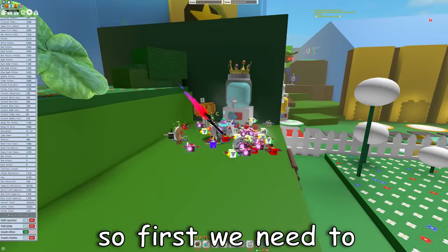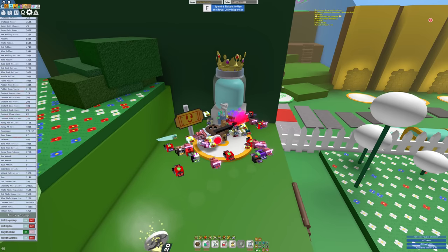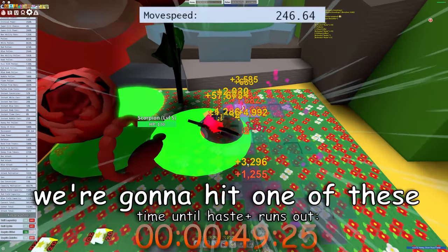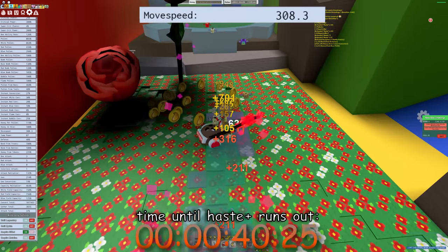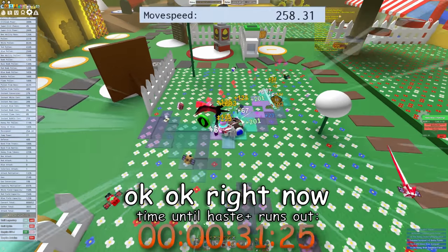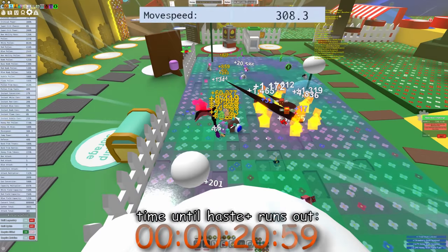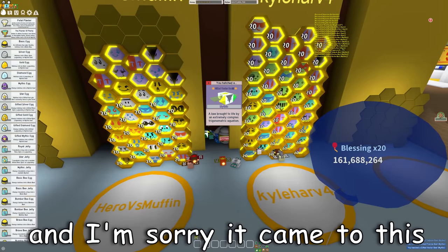First we need to make sure we use a Super Smoothie, hit the Bear Morph, buy jellies, buy jellies again, go up, use this, use Honey Dispenser, then hit one of these coconuts. Now we're gonna do this — start round. There we go, that speed limit. Wait, no — we didn't have Bear Morph. We missed the coconut, guys, this is bad. We did not have it. I'm sorry I came to this, but we're gonna do it in Test Jump, because I just don't want to wait another day.